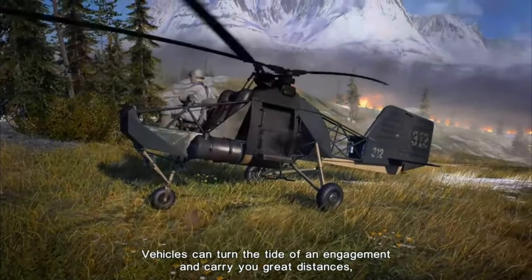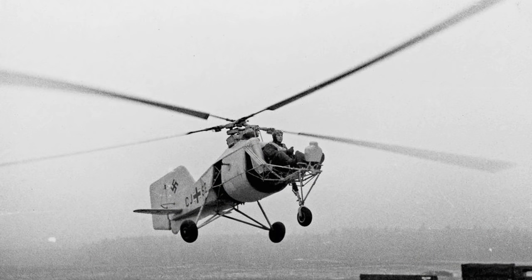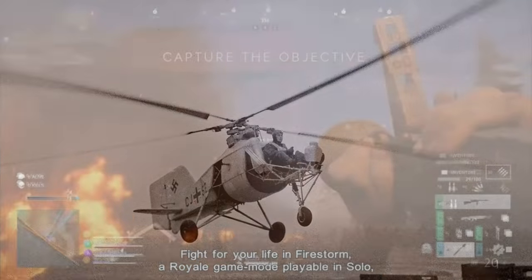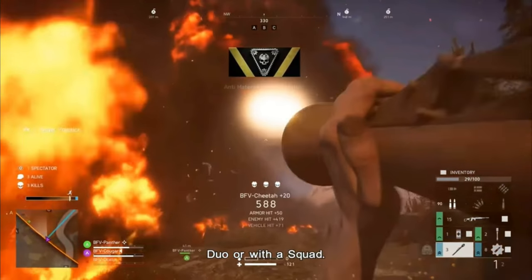Here we see the helicopter, which is the Flattner FL-282 Colibri. It is one of the first mass-produced helicopters in Germany, produced by Anton Flattner. Historically, it is a single-seat helicopter. There is also a two-seater variant, but it appears that Criterion has taken the liberty to make it a three-seater here.